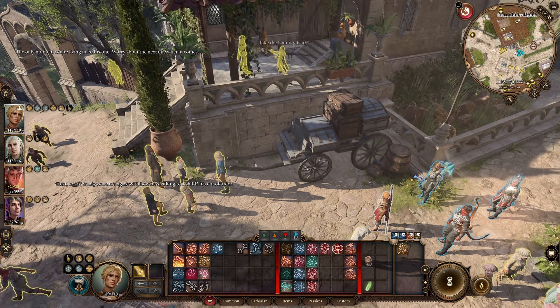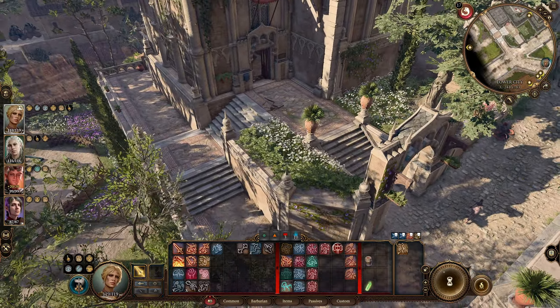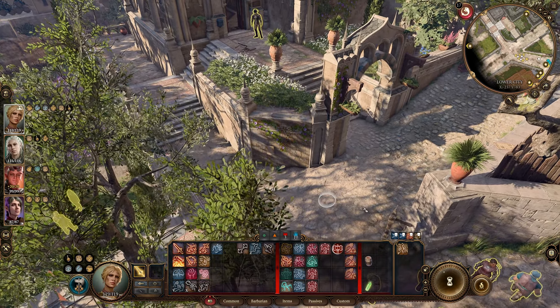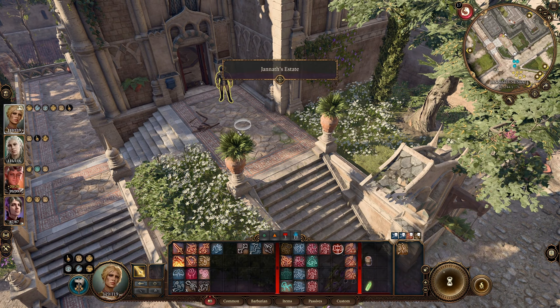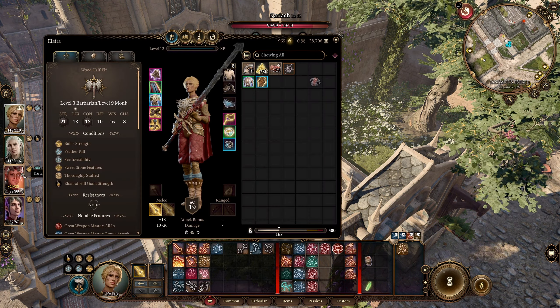Welcome back everyone, my name is Altamore and we're continuing our let's play of Baldur's Gate 3. Last time we took a long journey to find the mummy lord, destroyed all of his pieces, and now we're going to save the painter — even though I know deep down in my heart that he is a terrible, terrible person who deserves everything coming to him.